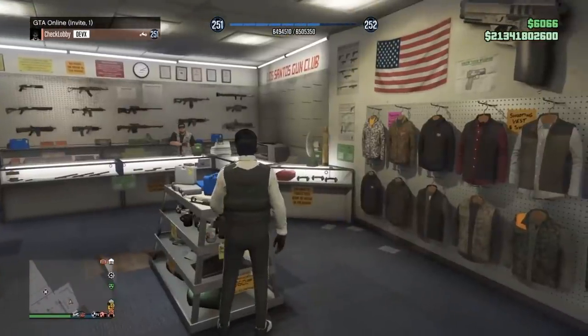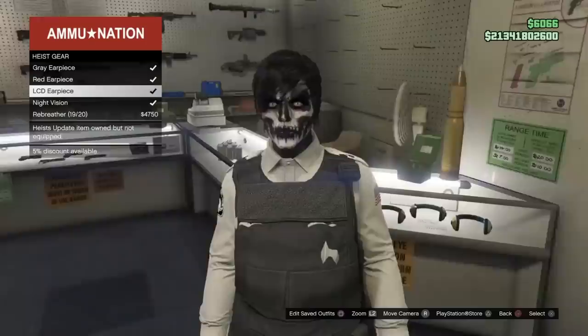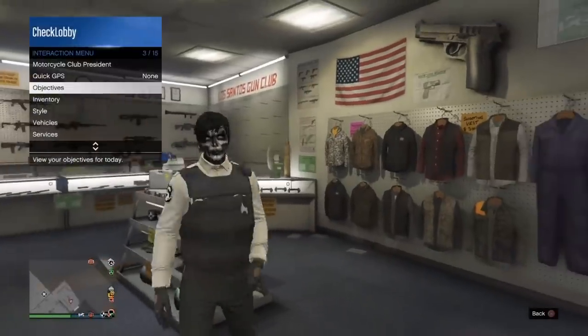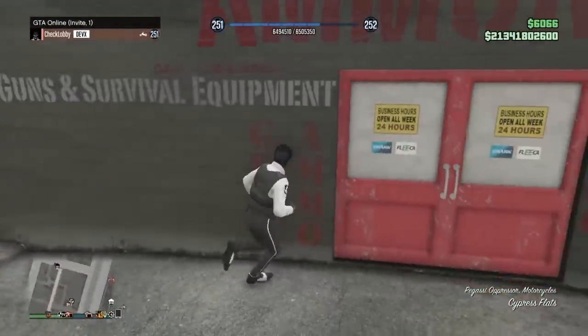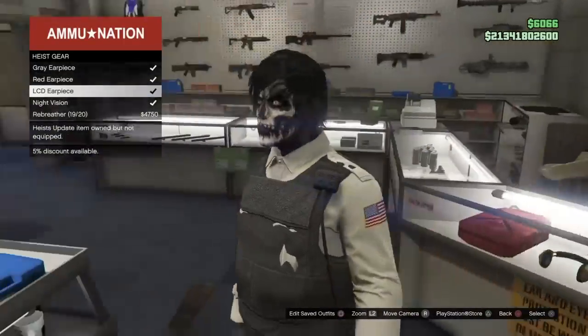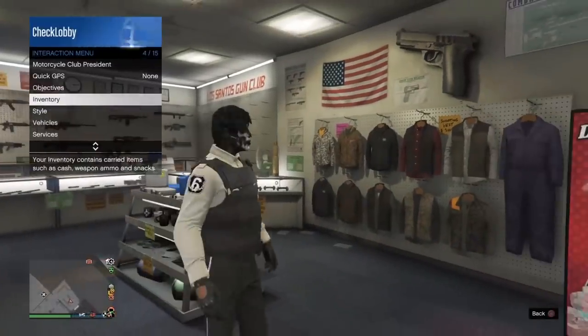Hello everyone, Arsene here. In today's video I'll show you how to get this rare jet black duffel bag, which you can change outfits on and it's not gonna disappear either. First step is to buy an earpiece at the gun shop, but don't equip it yet — it'll mess up the glitch later.